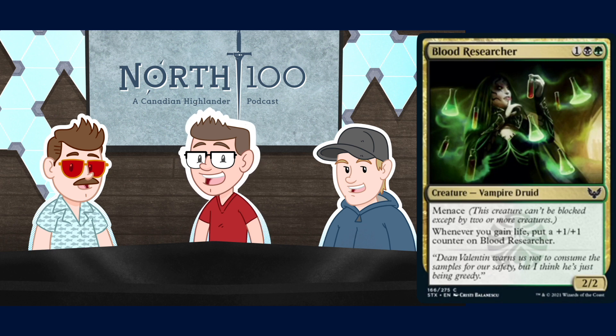Next up we have Blood Researcher - a three mana 2/2 for one black and one green, a Vampire Druid with menace. Whenever you gain life, put a +1/+1 counter on the Blood Researcher. It has the Ajani's Pridemate ability. One of the things about Ajani's Pridemate is if it's an 8/8 it still just gets blocked by one spirit token, so they at least need two spirit tokens for this. It is a little more expensive but it's still in the colors that want redundancy for this kind of card, and menace means that if you're not gaining a massive amount of life you're still going to at least be able to clock in. Adding that extra layer of 'oops, my thing's too big now' is pretty good.